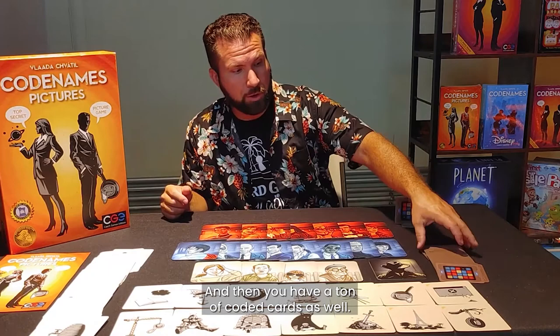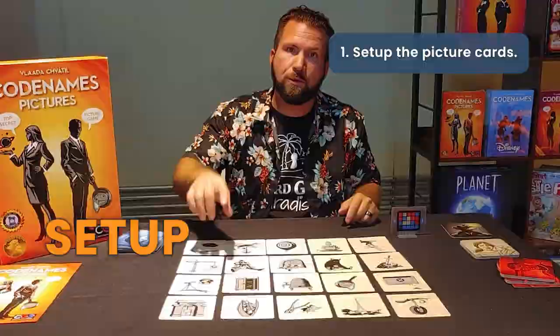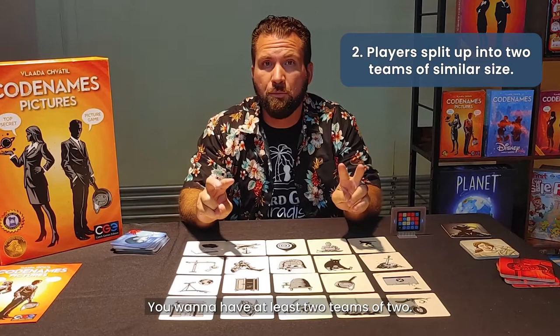You also have a ton of coded cards. Here's what a setup looks like. First, you'll set up all of the cards and separate everybody into two teams. You want to have at least two teams of two, so that each team has a spy master and a field operative.